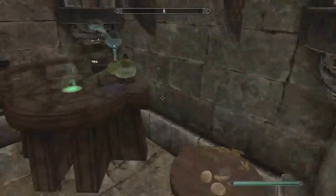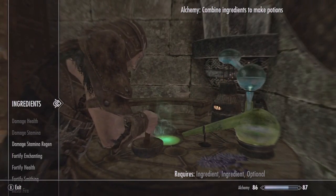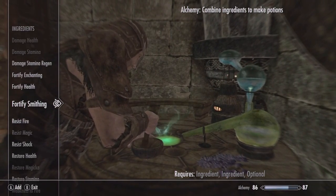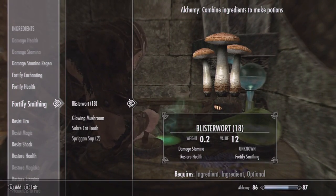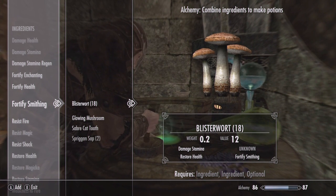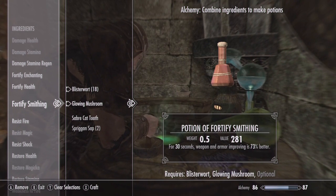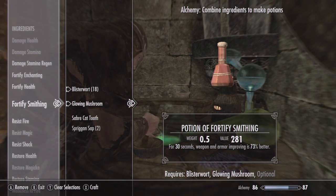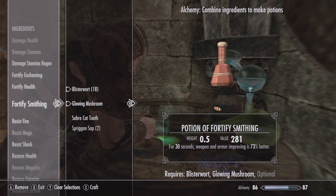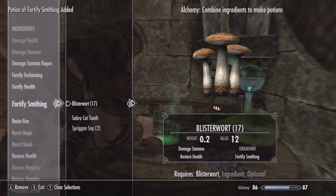Now let's go next door to our alchemy lab and use it. We are going to go to fortify smithing. If you need to combine ingredients to make this, let's go ahead and use blister wart and mushroom. As you can see, smithing is 73% better — that is considerable. We're going to craft this and make one more just for good measure.